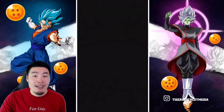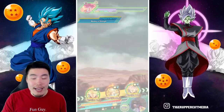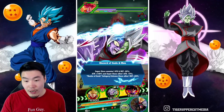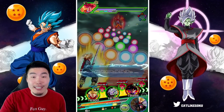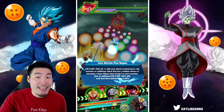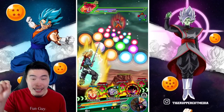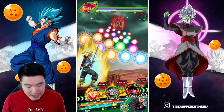He gets better super attacks — at least the stat boost on super attacks. He also gets a better leader skill. He gets more super attack levels; it goes from 20 to 25 as the max super attack level. And obviously that makes a big difference.